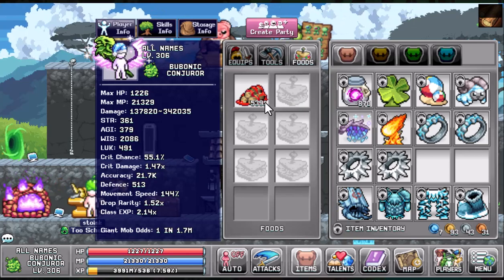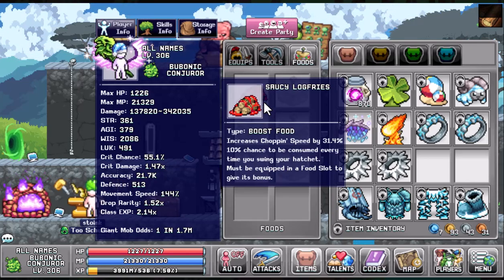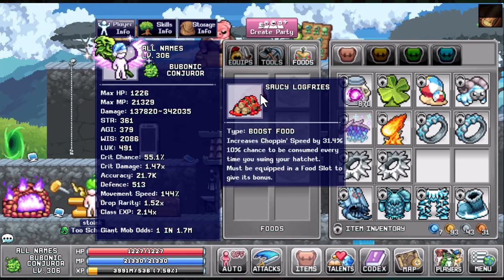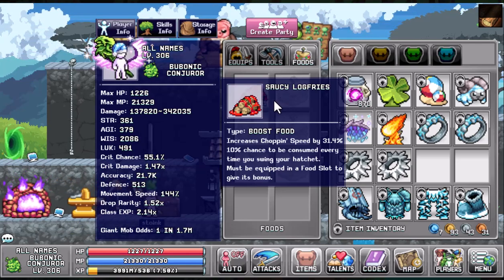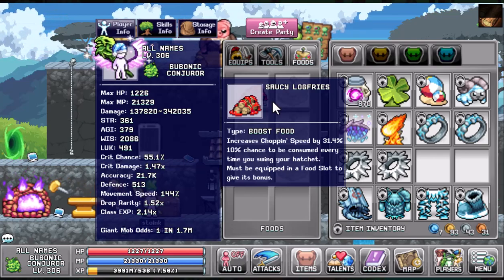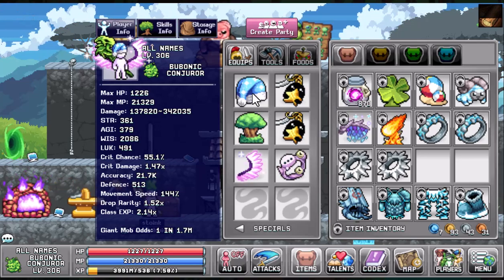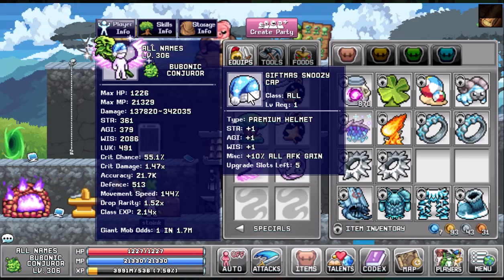Part two is the food. When it comes to chopping, there's not a lot of options as far as getting bonuses from food. You can use the Saucy Log Fries for a 31.4% swing speed or chopping speed. If you did do the event, there is the Chog Nog, which will give you chopping bonuses as well, but that's only a bonus event food.